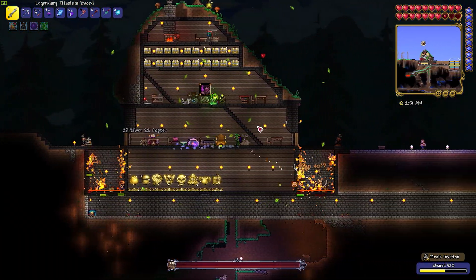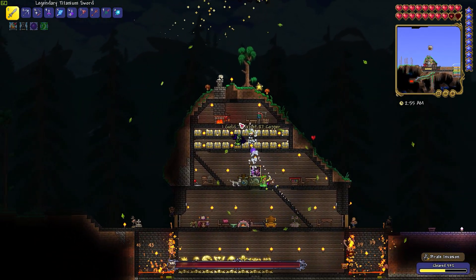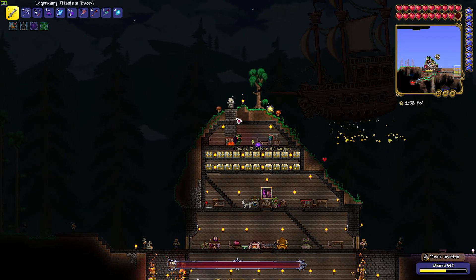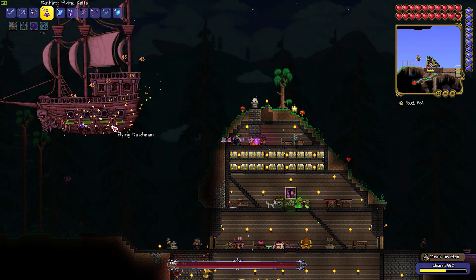The Terraria Wiki says that the Black Spot has a 25% drop chance, but I got super unlucky and literally killed the Flying Dutchman 20 times before it dropped. However many times it takes you to get it, it's an amazing mount that's worth farming for.